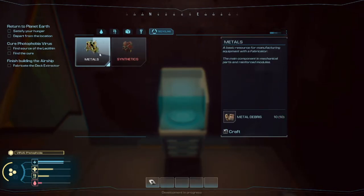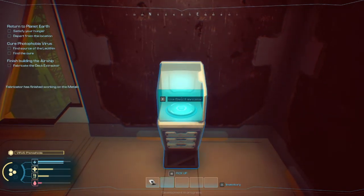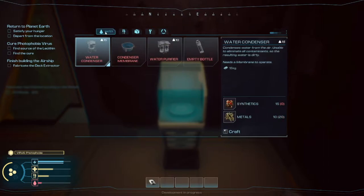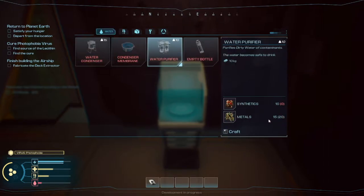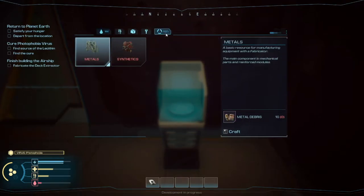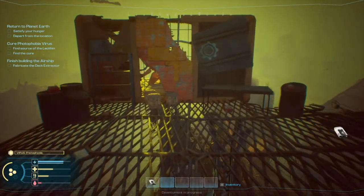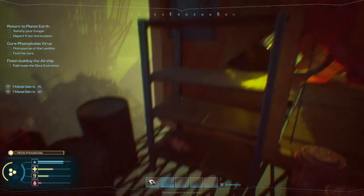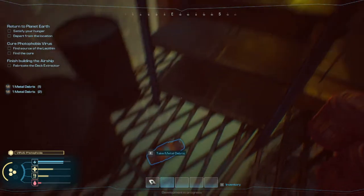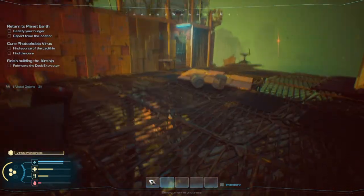Metals and synthetics — let's go ahead and make some metals. Nice. As you can see down here, we have 15 metals but we need more synthetics, so let's keep looking around. Is this stuff going to stay in my way? I can't get through there.